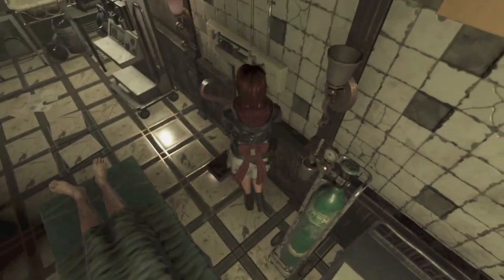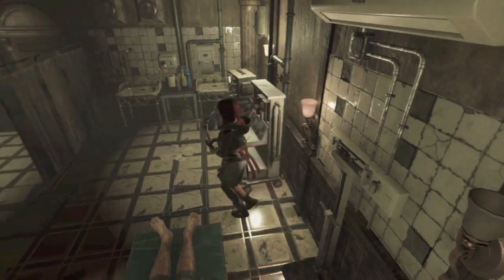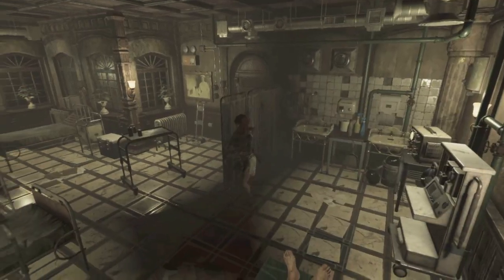This game deals with themes such as cults, and cults that want to sacrifice children. Remind you of any other games we know? Oh yeah — Silent Hill.